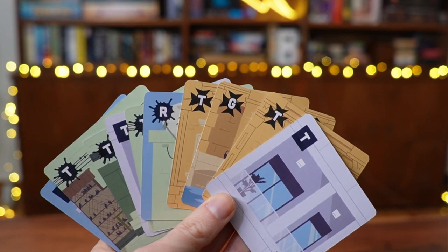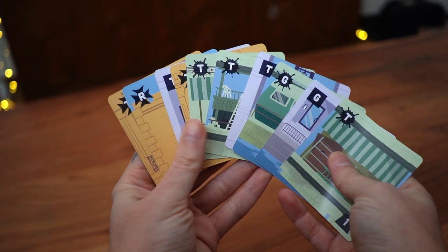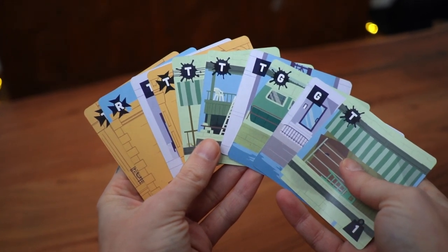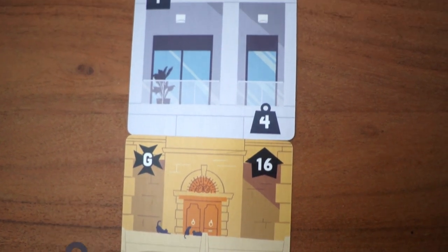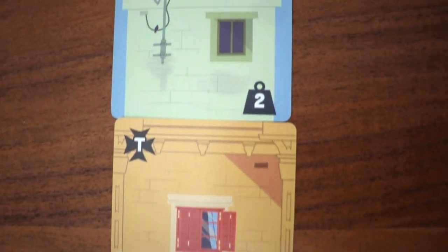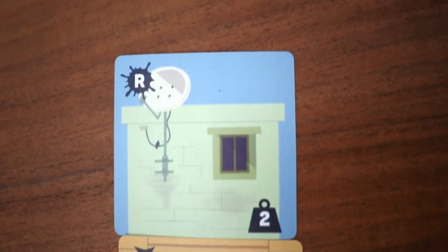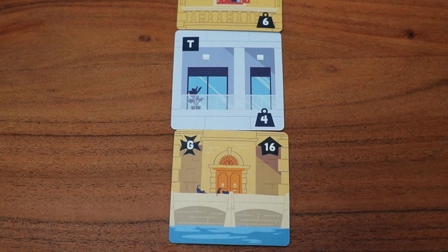Each round starts with the contract phase. Both players take a good look at their 10 cards secretly — how many tiles of each material do I have, how many roof tiles, how many ground tiles, and so on. Apart from the material and the type of tile, on your cards you'll also see the weight of the tile. The ground tiles don't have any weight depicted, as they will always go on the ground. This is only important for the roof and tier tiles, as they will go on top of other tiles. Instead, the ground tiles display their capacity for carrying weight.